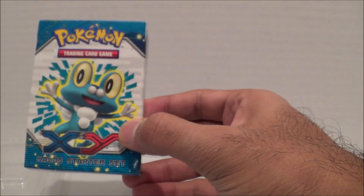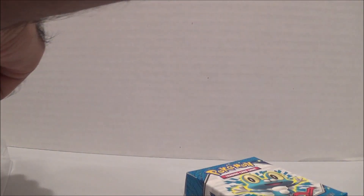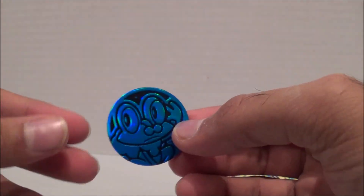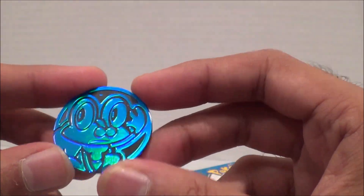We have the Kalos starter set deck box, and the Pokémon Trainer Challenge code to unlock the deck online — I won't show the code. And there's a shiny metallic Froakie coin! It looks pretty sweet. Blue is my favorite color and metallic blue always looks so nice.